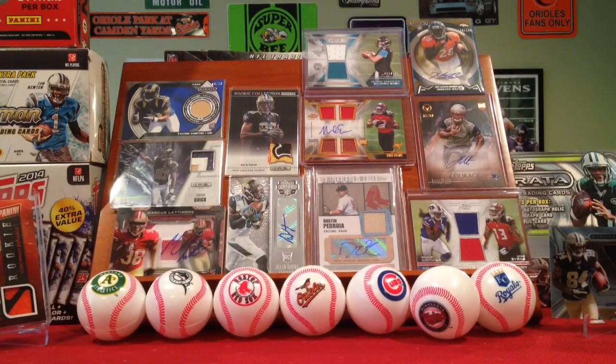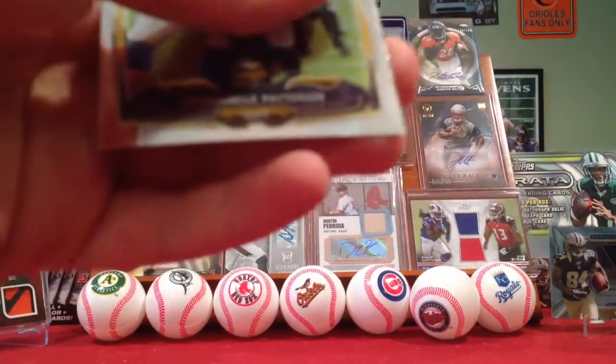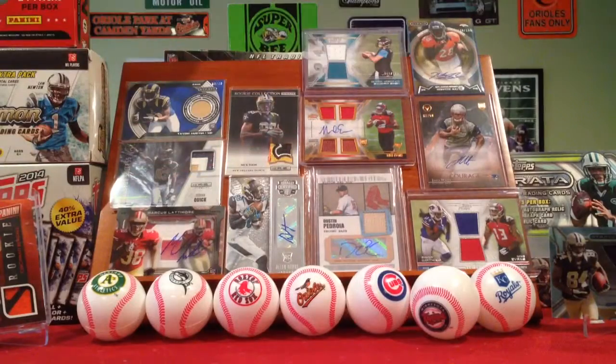Topps Chrome this year is really nice, some of the refractors are just beautiful. I'm not even going to try pronouncing that guy's name. Rasheed Hageman, Zack Martin Refractor — could be an X-Fractor — I think it's just a regular Refractor, and Cordero Patterson.